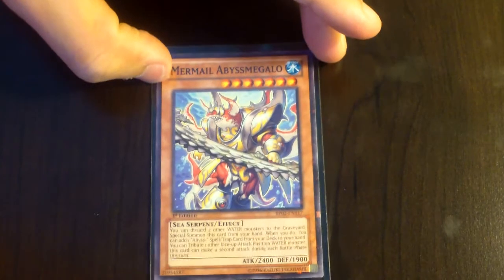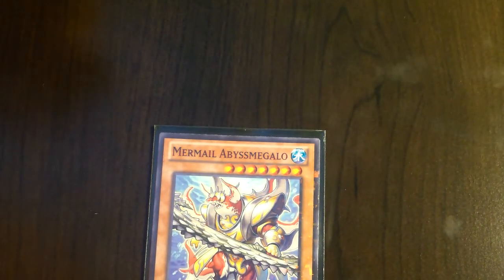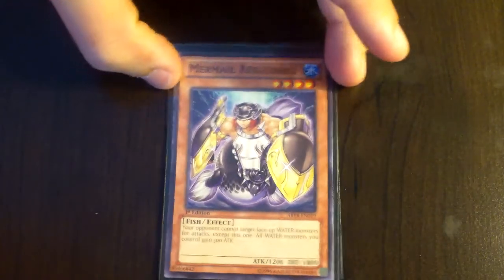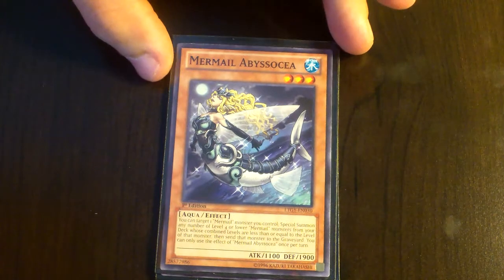So I have one Mermail Opus Megalo. As you guys can probably see, it's not the Secret Rare — it's the one from the Booster Pack 2. So it's not the Secret Rare version, but it's still a really cool card to have. And then Mermail Abyss Long, and then Mermail Abyss OC. And that'll basically do it for my Mermails.